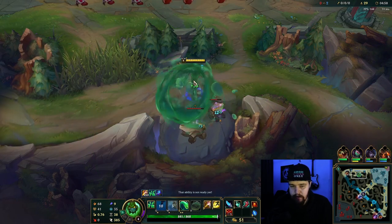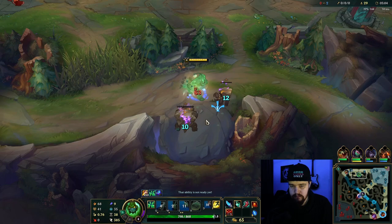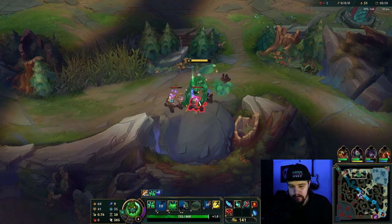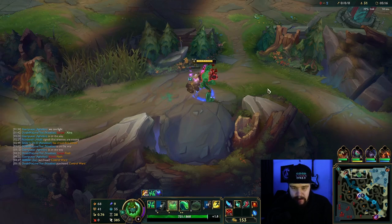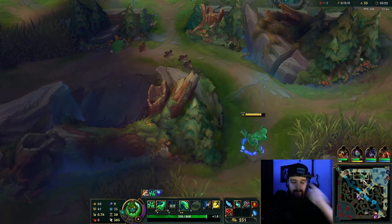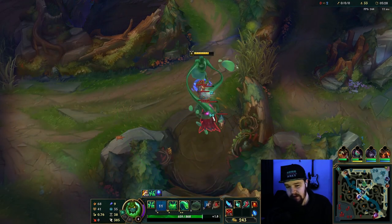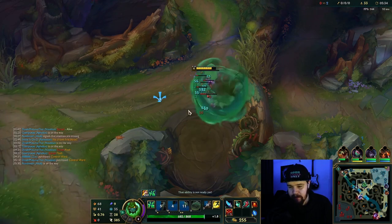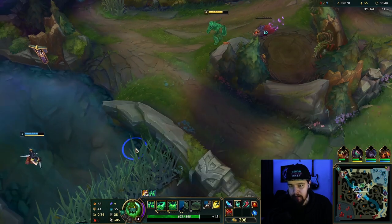I have the ward on the enemy crux to see if he shows up there, so that's going to be fine. I'm just going to clear this, hit level five, and we could look for a top or mid gank. Akali is going top but I feel like a mid play might be pretty good — Xerath is very immobile and I have three points on my E now so my range is pretty good.